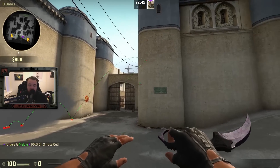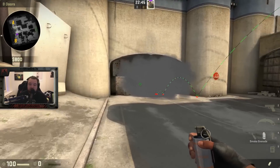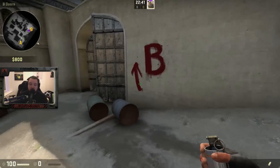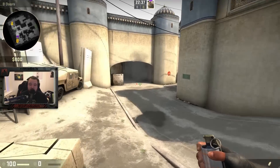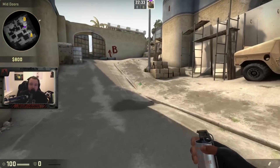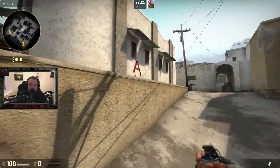The first two smokes I want to show you are a little bit different — they're not quite for CT spawn. One of them is going to land up here in the window, and the other one is going to land by the doors. This is an attempt to get some mid-control, and if paired up with the standard smoke, it actually means you pretty much control all the middle, unless someone is holding inside.